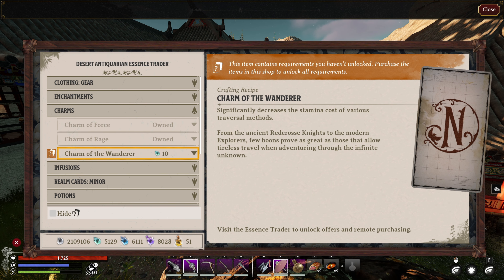Now, there were a lot of new charms added in this update, and the first one is over at the Desert Antiquarian, which is the charm of the Wanderer, which significantly decreases the stamina cost of various traversal methods.